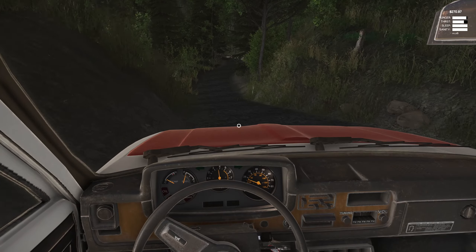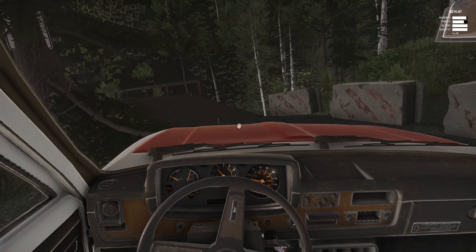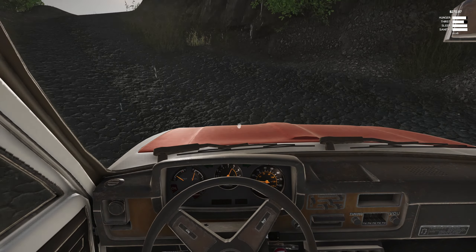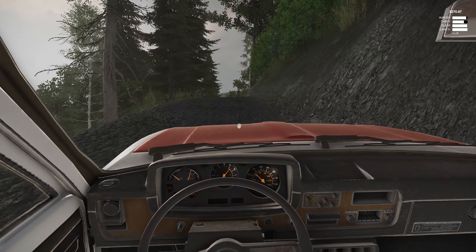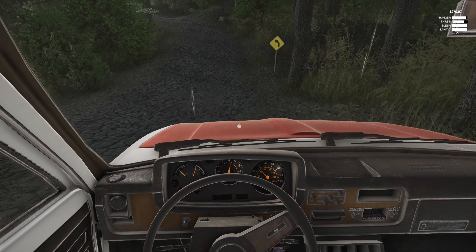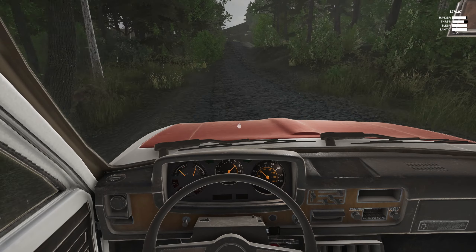Luckily, when you finish Jake's last quest where he has you drain the oil out of that dude's car for stealing his tires, after you've done that you can go back to him. There's no prompt for this, so you just have to go over there and talk to him. But he will get you on the moonshining, which is where you make some money. So we're going to get that going because we shouldn't have any problems getting in and out of there. We can get a couple of batches of moonshine going so we can make some money. But in the meantime, let's go down here and grab a transfer case and get her put on real quick.